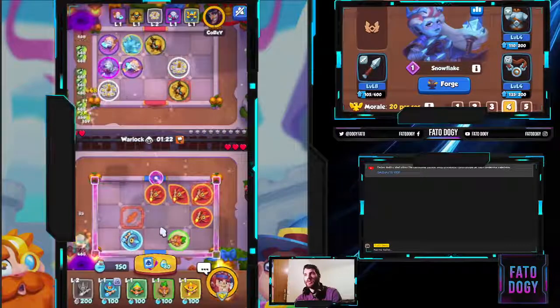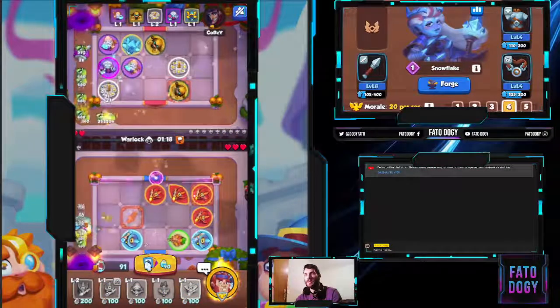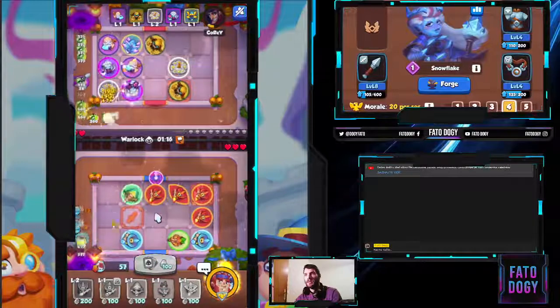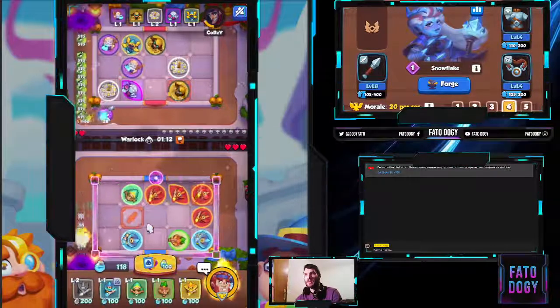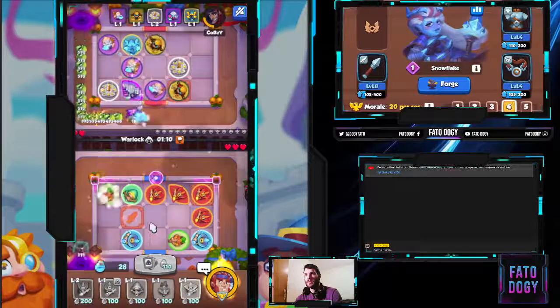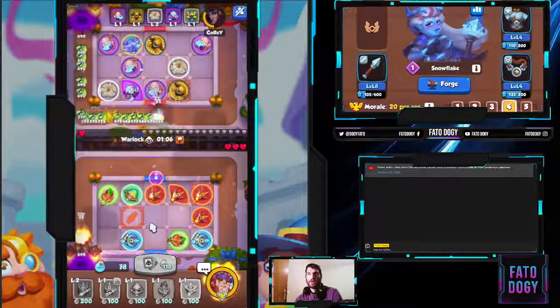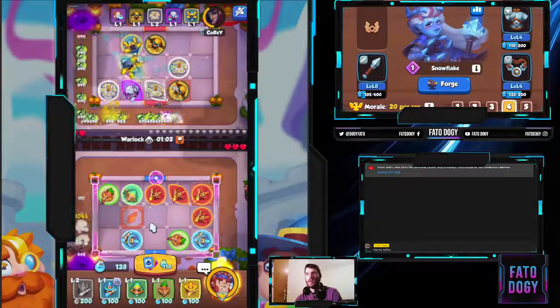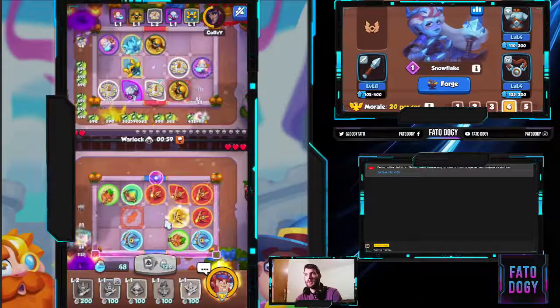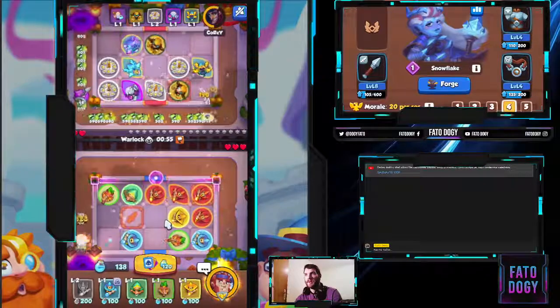Our goal right now should be filling out our board with as many units as we can. We did mana power up our Fire Mage — just keep wave clearing — and so far so good. We are clearing the waves faster than he is, because he has now two Boreas, but that should be enough for him.